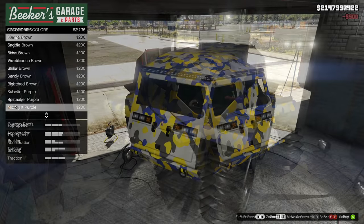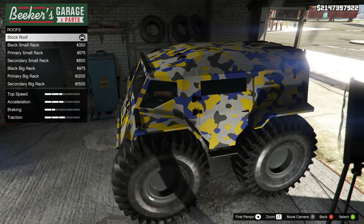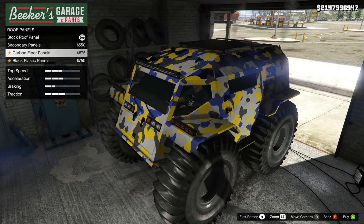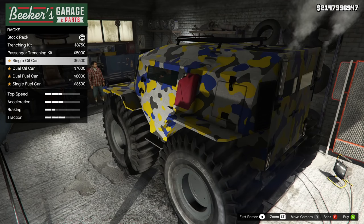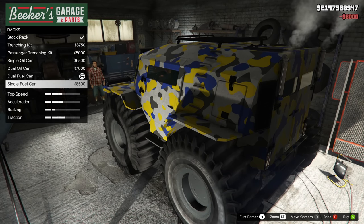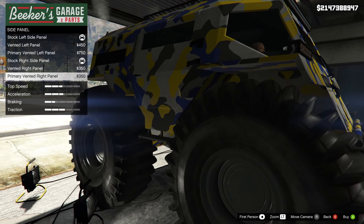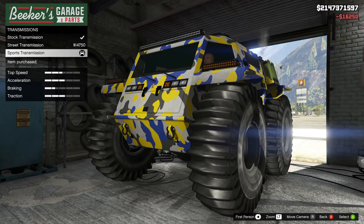There's also a lot of roof options as well, which I was kind of shocked by. You can add small racks, a big rack in various colors, and you can also upgrade the roof panel making it secondary carbon fiber or black plastic. From there we move on to the racks, where you can add things like trenching kits, oil cans, or fuel cans. I went with the fuel cans to give it a more rustic look. You can also change up the side panels on both the left and the right side — don't forget to do both sides if you'd like to change them.